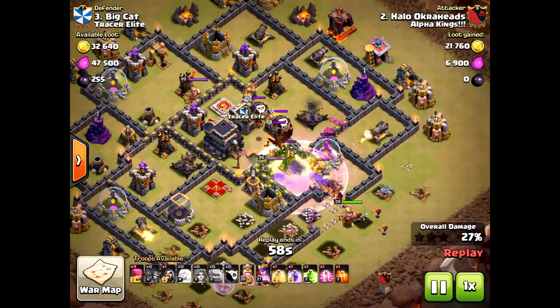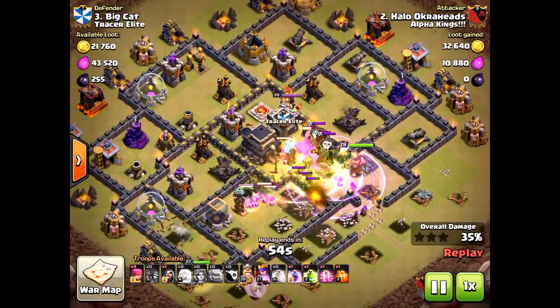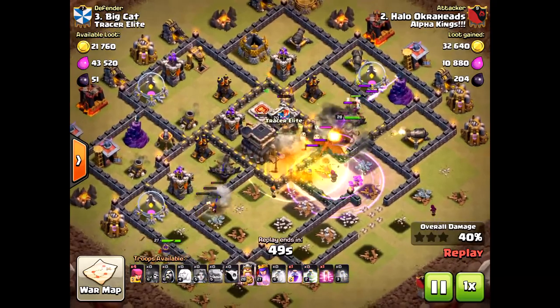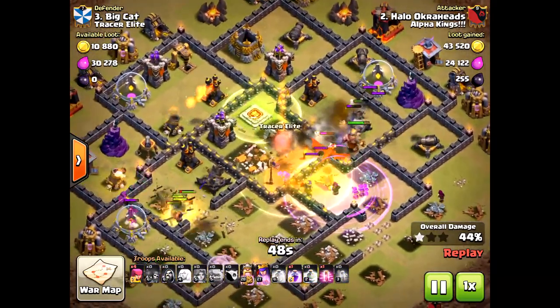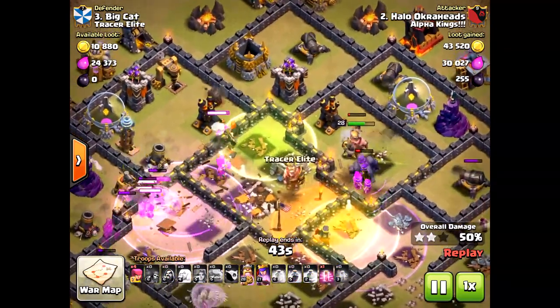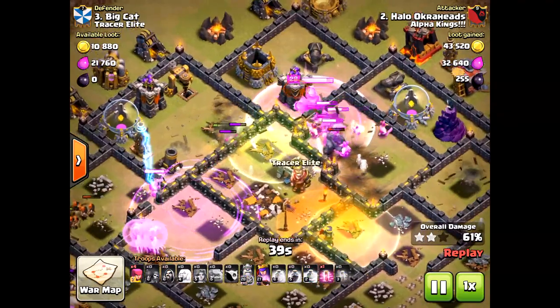Here comes the king, and dropping the spell right down there — it's gonna be beautiful. I'm not really worried about that dragon, because dragons and balloons don't do much against valkyries since they're so quick. That heal placement was not the best — not many troops in there, just a few valkyries. Most of them went to the west, as you can see.